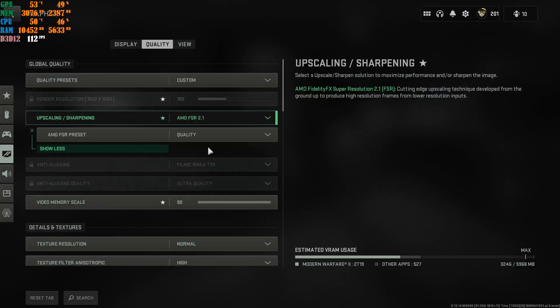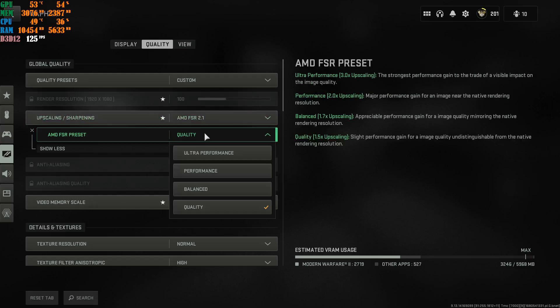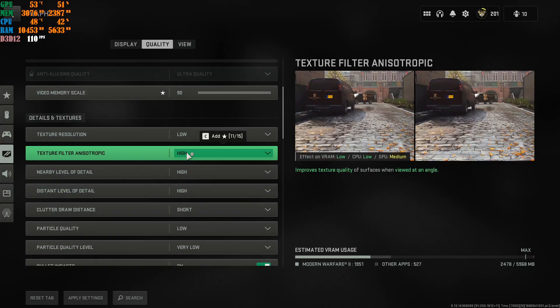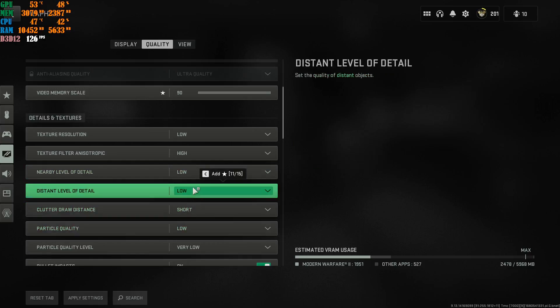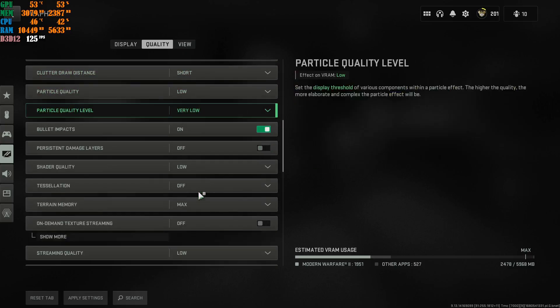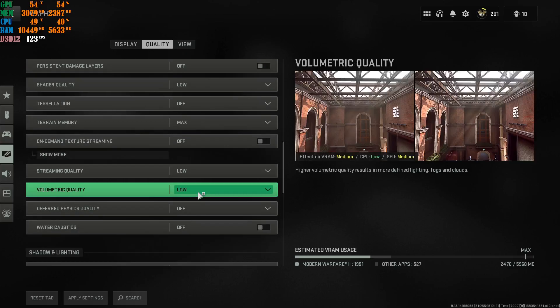If you have something that's not that great, go with AMD FSR 2.1 as well but set it to Balance. Change texture resolution from Normal to Low. Keep one setting on High, the others you can go to Low. You should be good to go. You can just copy my settings as I'm scrolling down — I'm not going to go over every single setting every time I make a new video.